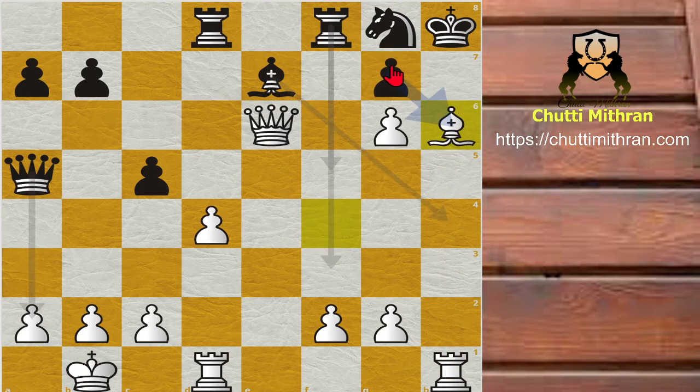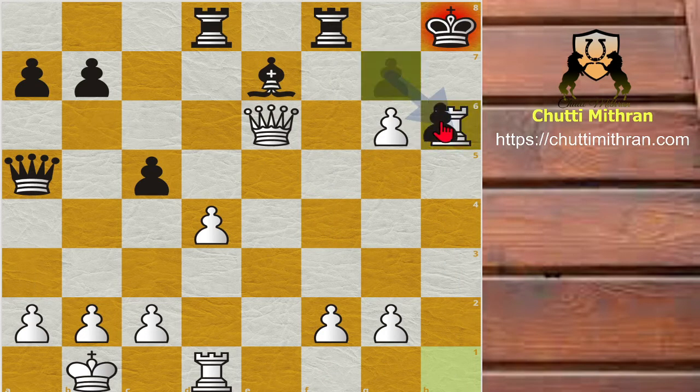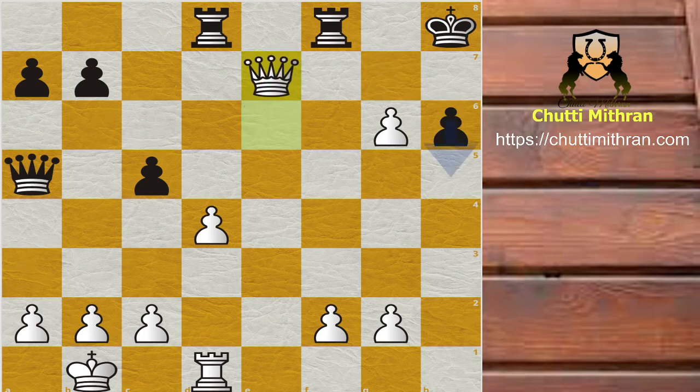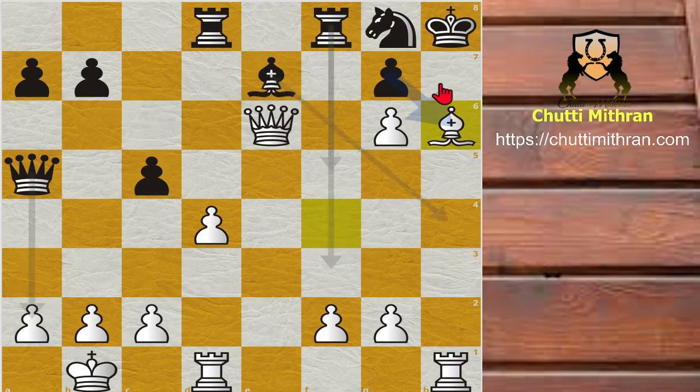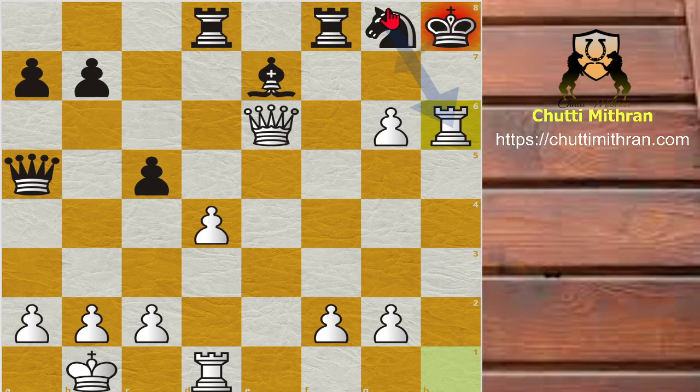Black plays g captures h6. If instead black plays knight captures h6, after rook captures h6, g captures h6, and queen captures c7 — there is no defense against queen to h7 checkmate. Black has two rooks and a queen but they cannot defend the king. So after bishop takes h6, g takes h6, white now parts with the rook — rook captures h6.